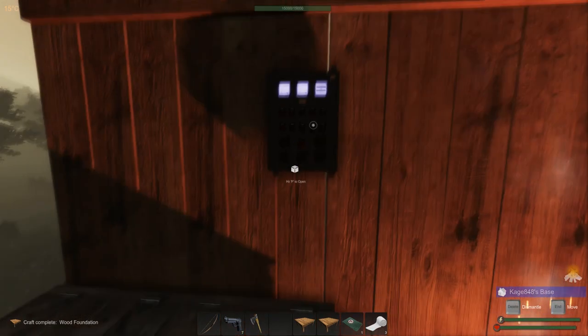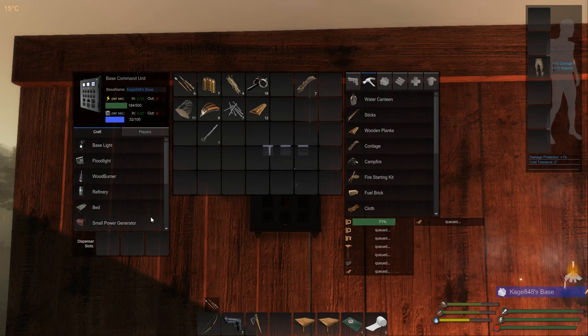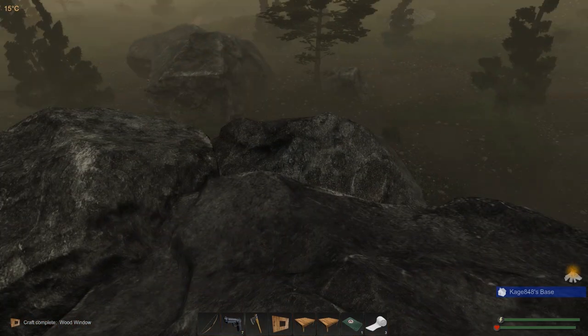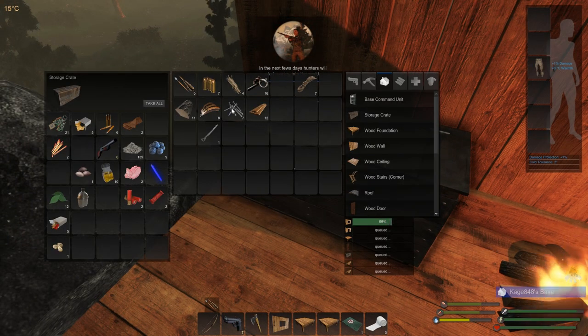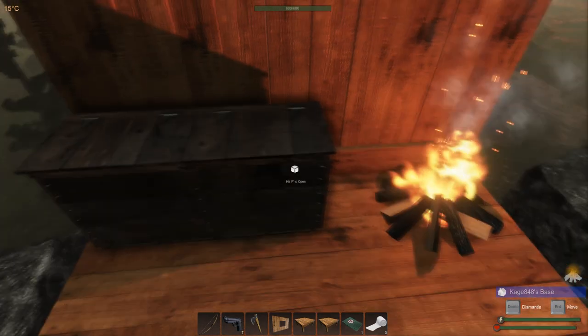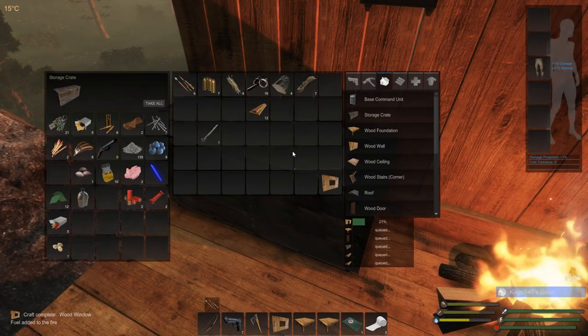I need to get some more cloth for the wood burner. I do not have enough cloth — that makes me slightly upset. I definitely need to get more cloth with the wood burner. I'm not going to make stairs until I need them. I'm not quite sure how I'm going to build out this base — I'll just kind of build it out wherever. In the next few days, hunters will start moving into the world. We have almost no nails, which means we're pretty much done here. Nails is a big deal in this game as far as building goes — it's going to be your number one issue with building.